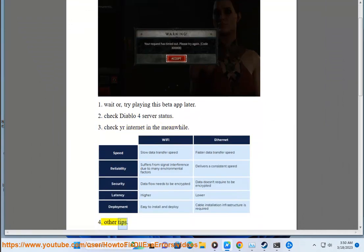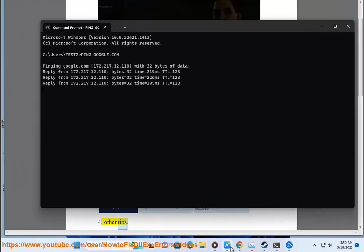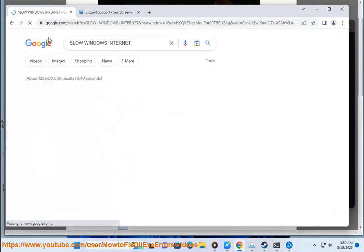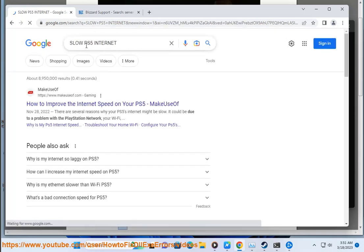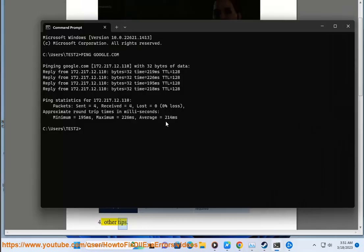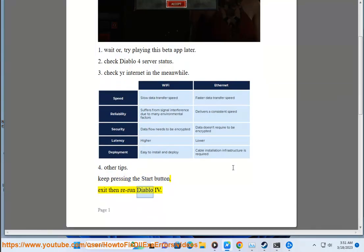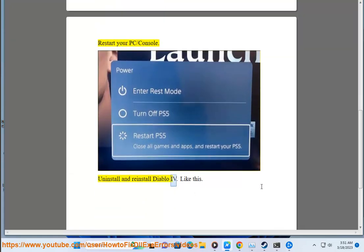Step 4: Other tips. Keep pressing the start button. Exit then rerun Diablo 4. Restart your PC or console. Uninstall and reinstall Diablo 4. Like this.